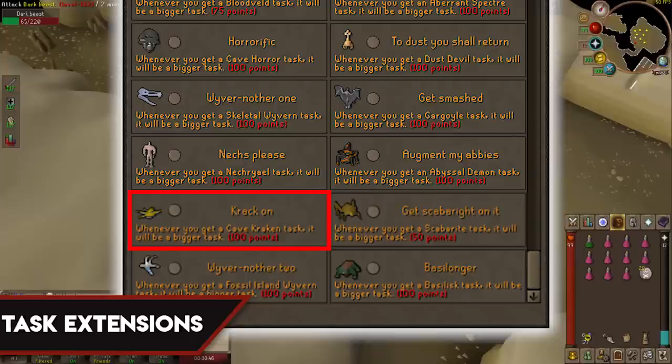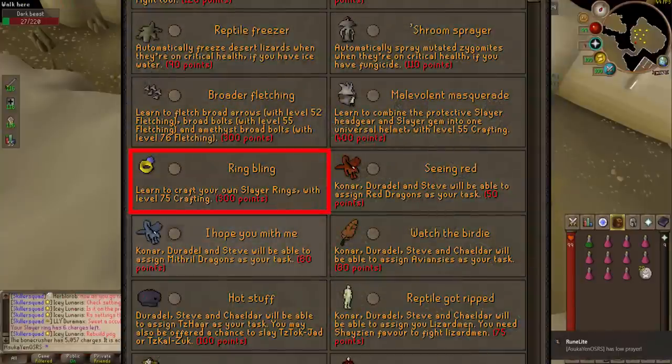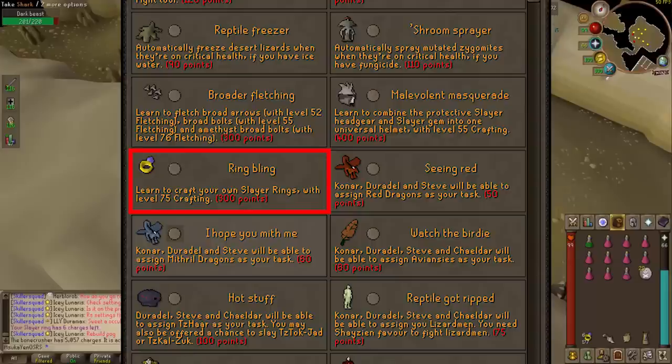That's it for unlocks, extensions, and buys. You can also unlock Ring Bling at your discretion — this gives you the ability to make your own Slayer rings which teleport you to various Slayer locations. It's nice to have but not necessary as there are other ways to get there. You'll also need level 75 crafting to make these rings. For task extensions, only buy them once you have the required Slayer level to kill the monster you're extending.